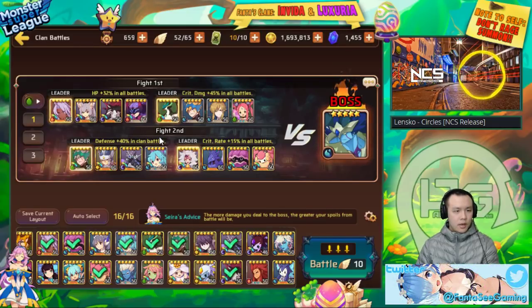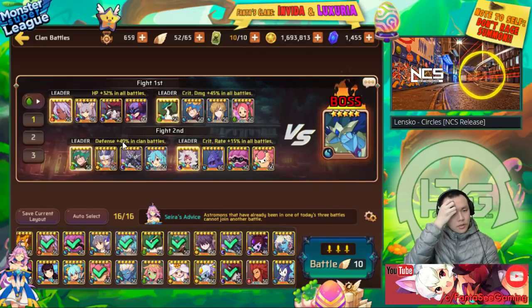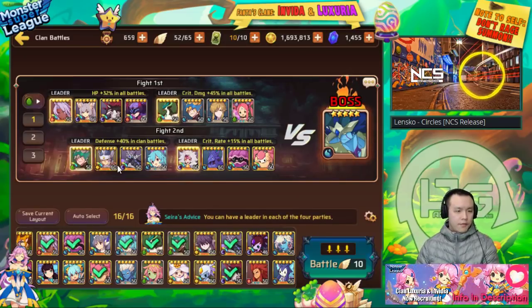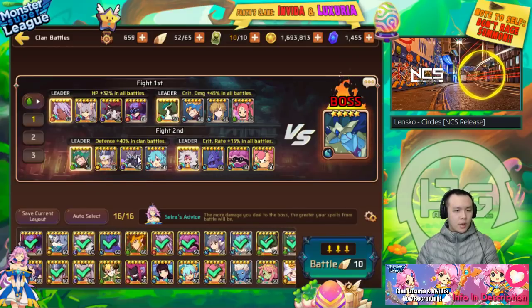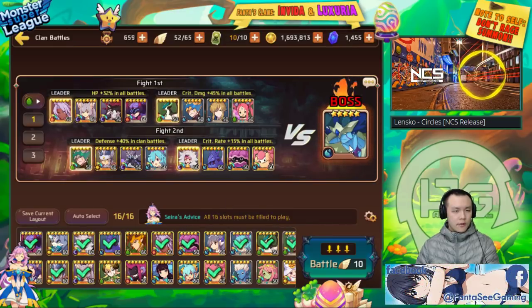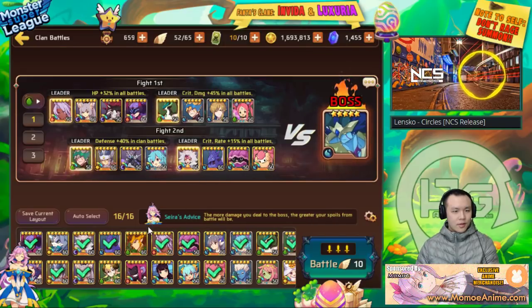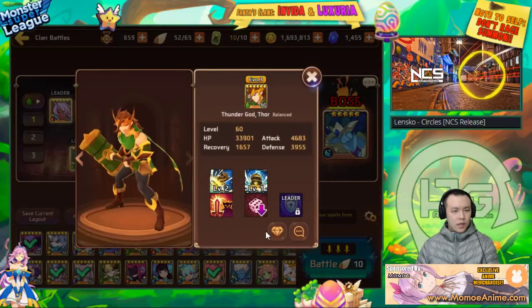This team looks pretty solid. You probably want to replace the fire monster with another Water Shelly. Dark Miho doesn't really do much here. I'm going to compare his Hana and Cautine gems — his Hana is Evil 1 only and his Cautine has better gems, so I'll use Cautine. I think his Thor is ready for this team — he recently raised it and this might actually be the first time he uses his Thor. I'm going to put Thor on the last team with the most supports.